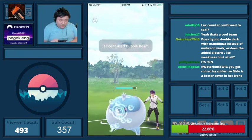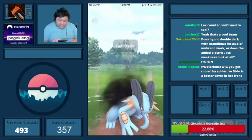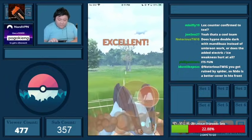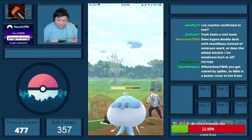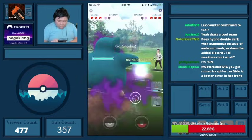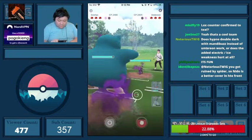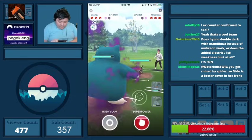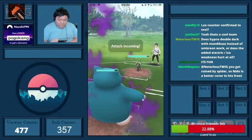Shadow Ball does about 45%, so I'm not going to shield here. I tried to catch the Shadow Ball — at this point we've thrown four charge moves, so the clock is going to be pretty close to being up. I tried to time it. They definitely had the Shadow Ball, but they were just really patient and never threw it at any point.